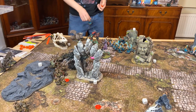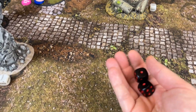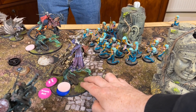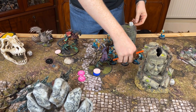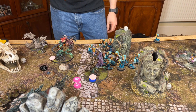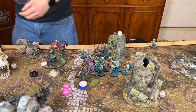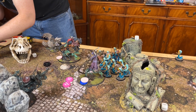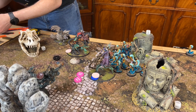The shooting phase ends and we go to charges. Neph leads the charge — needing a 3, she gets a 7. They'll Unleash Hell — minus one to hit for unleashing hell, but Neph's minus one only applies to melee attacks. It caps at minus one anyway, so it stays minus one. Hitting on fours, wounding on threes, sixes are mortals.